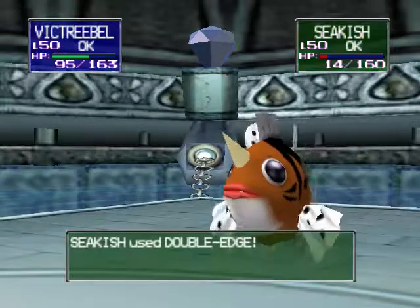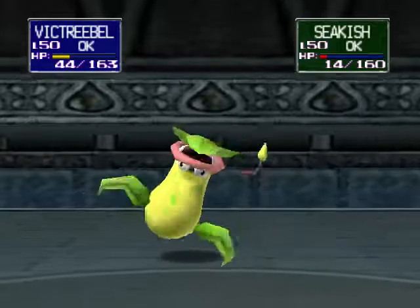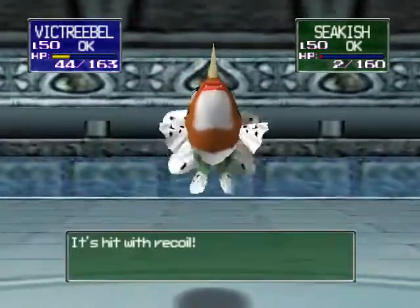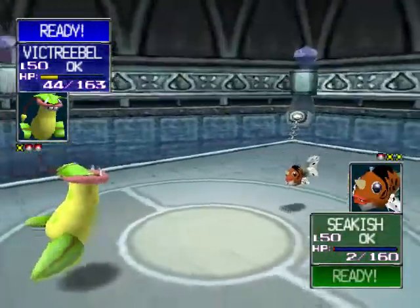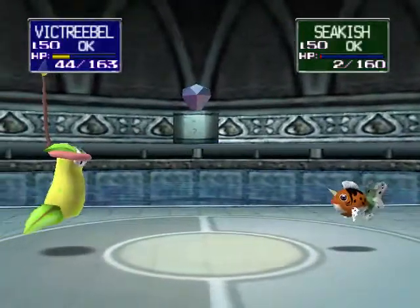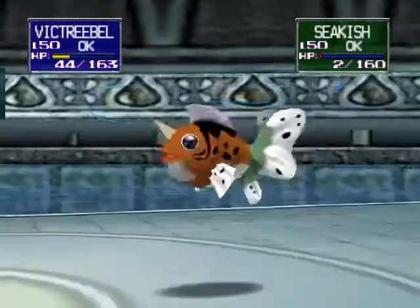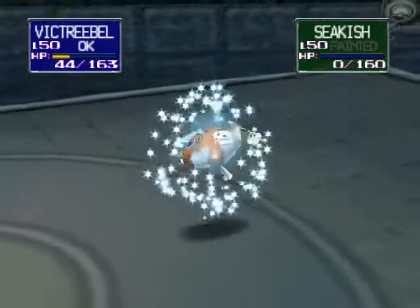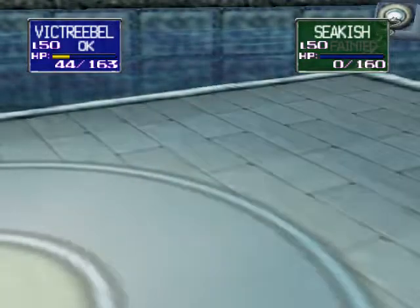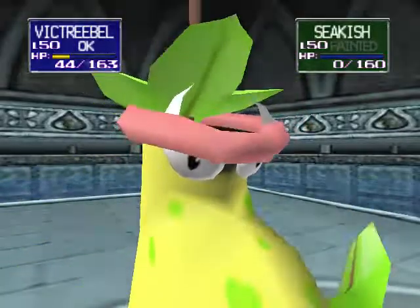I know I'll be able to survive through this and that will probably kill the Seaking. Oh no, it actually hits down to two HP. I guess let's use Wrap because we don't really have to take off that much - we only need to take off two HP. And Seaking goes down! We passed the first trainer in only five and a half minutes, so we're making good time.